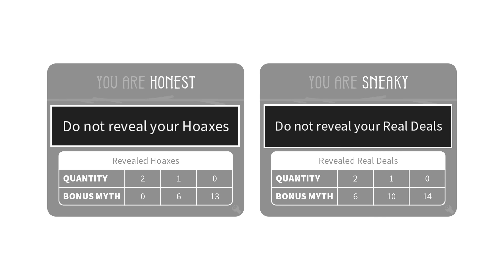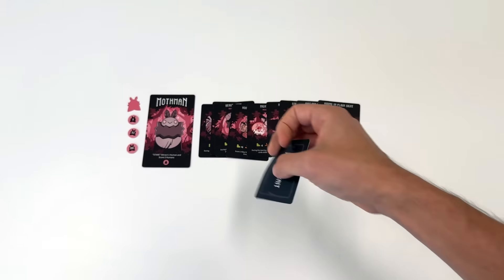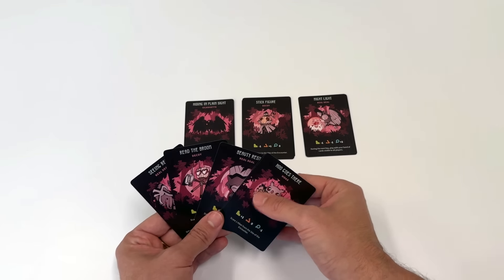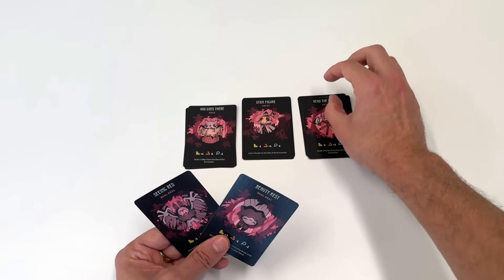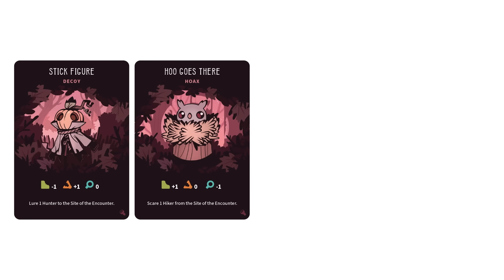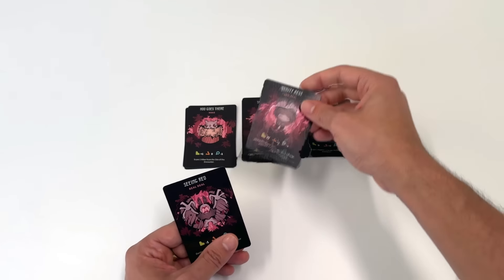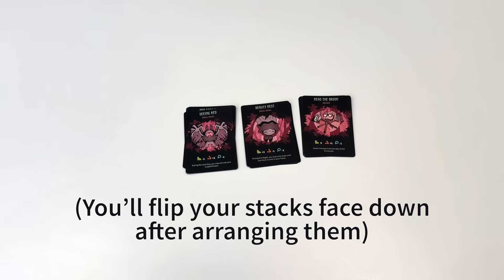Cryptids are complex creatures, each with secret motivations. Shuffle the hidden trait cards and deal two to each player. One of these cards will become part of your cryptid identity and it comes with an objective that will help boost your myth at the end of the game. Choose the one that speaks to you and place it face down above your cryptid card. Now that you know what motivates you, it's time to prepare for encounters with humans. You'll take your nine sighting cards and arrange them into three equal stacks of three cards.